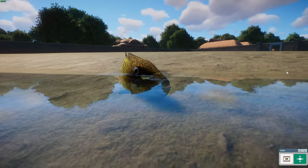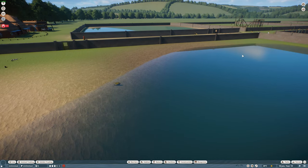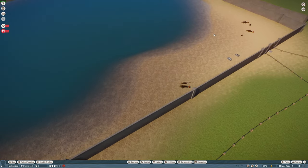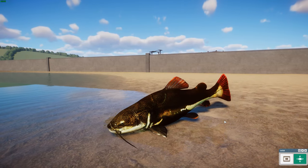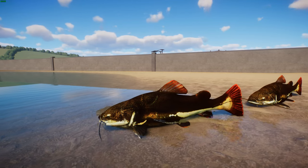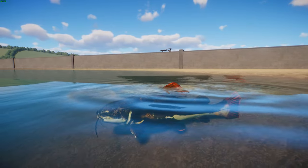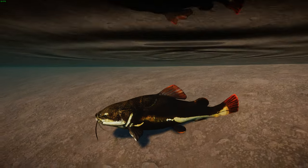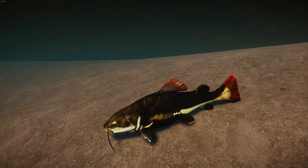Really wonderful job with that first mod. Moving on from one fish to another — this one was done by Buffsu, Jinora, Pizza, and Bit Golem. We have got the red-tailed catfish. Let's see if we can find them in the water.